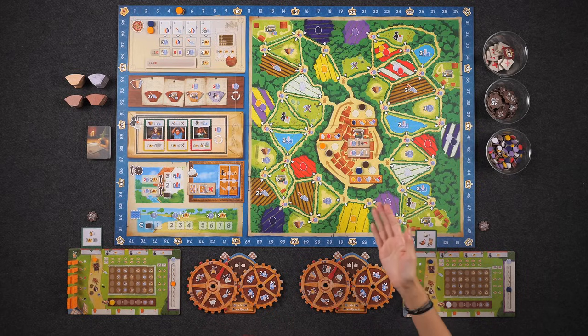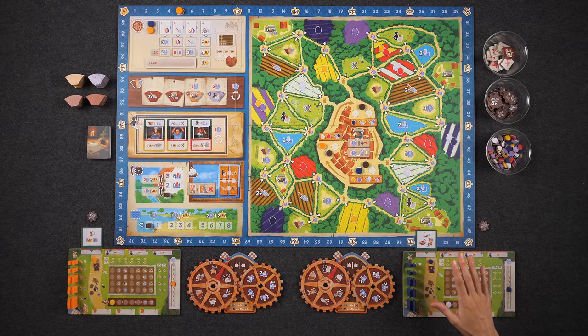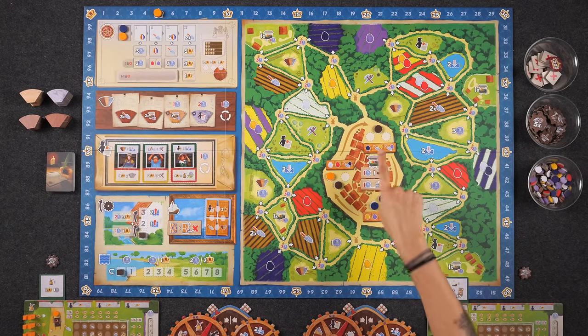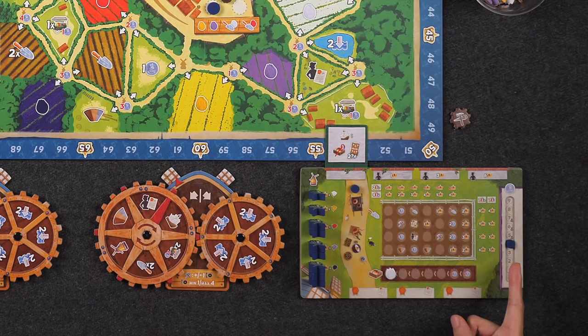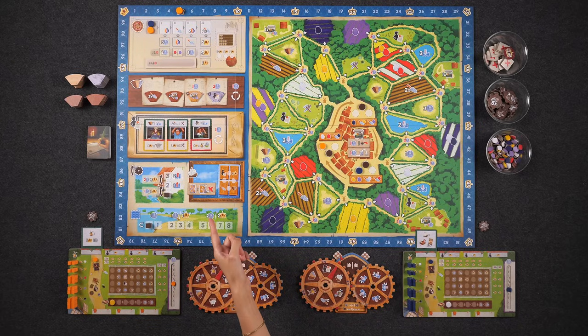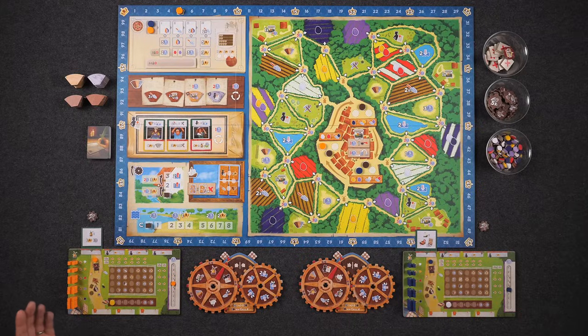We're all set up here for a two-player game of Windmill Valley — welcome to the valley! We've already completed setup with the two-player overlay on the calendar track and three neutral markers in the market area. I'll be the start player, beginning with four guilders, one white tulip in storage. My starting helper says whenever I take the trade action, I take the tulip from the supply, not from storage, and I get to choose any two actions on the card.